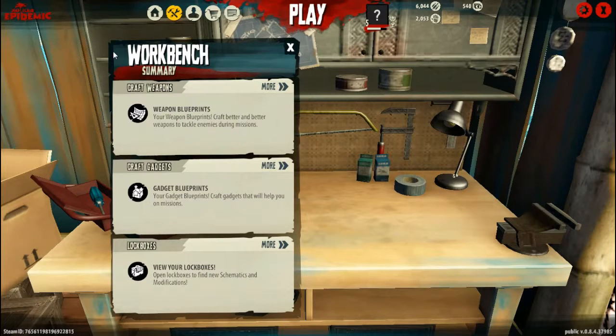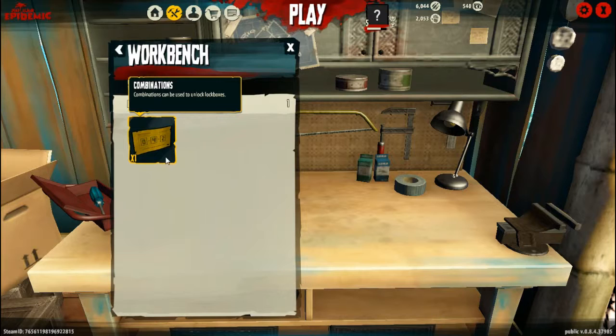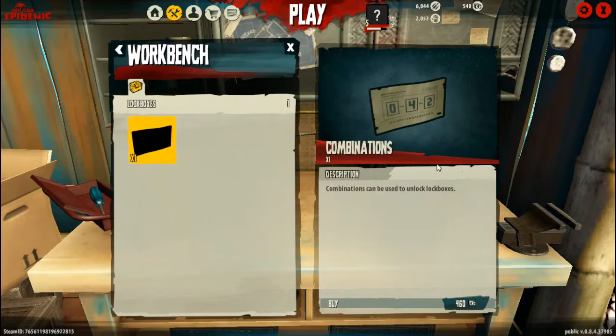As I was saying, here you can craft your weapons, your gadgets, and lockboxes. I don't know what a lockbox is, but I know I created one — or bought one, or whatever. It says combinations can be used to unlock lockboxes. I guess in the game there will be lockboxes that you use this combination to unlock.